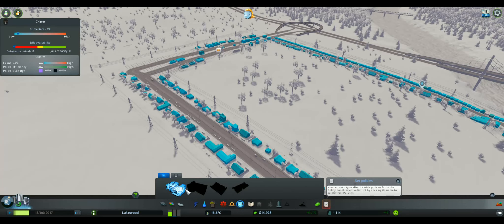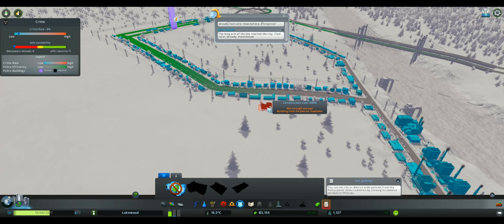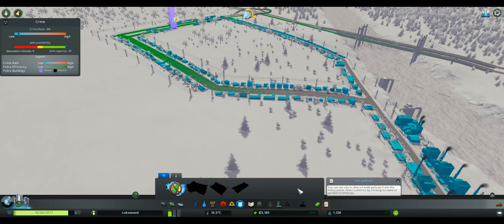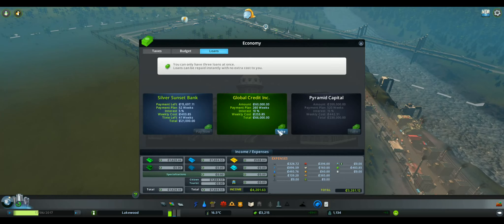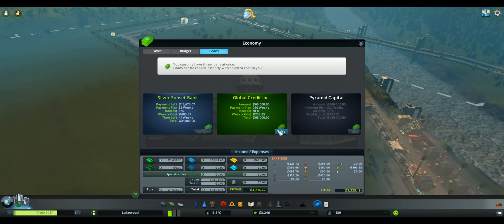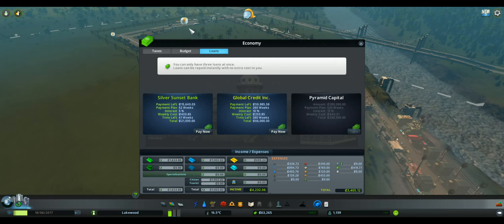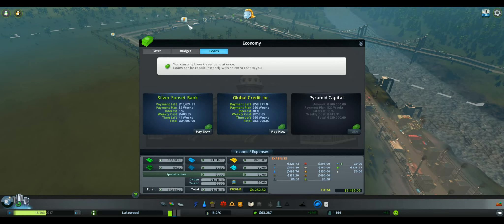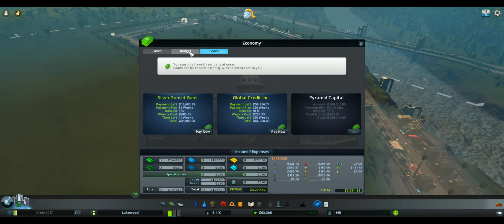Let me put in a police station as well — maybe right here. We're already down to $3,000. I was just at $26,000. I think I'm going to have to take out a loan — a $60,000 loan, total payback is $66,000. We don't really have much of a choice. I can see our energy is starting to go down, so I'm going to have to build another coal power plant.